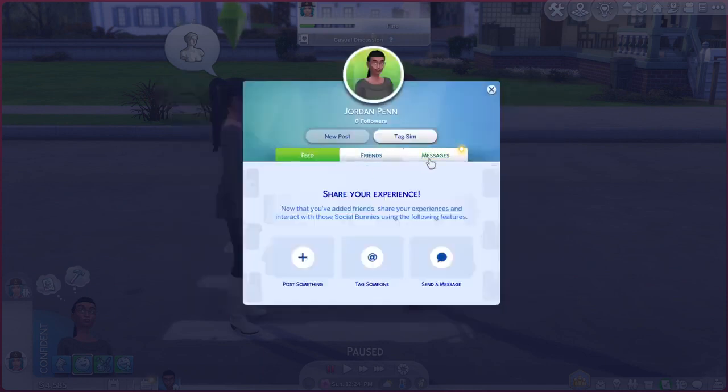By the way, you can also do this with negative relationships. Every time you're nice to a Sim, your reputation goes up for being a nice Sim, and every time you're mean to a Sim on this app, it goes down. So you can become really well known for being really good or really bad, depending on your goals.